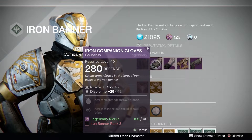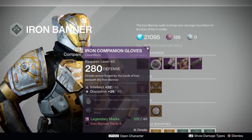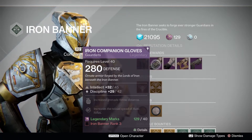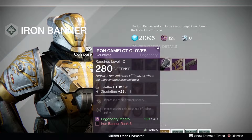There are also the normal gauntlets with 45 Intellect and 42 Discipline, which come with increased grenade throw distance and increased reload speed for auto rifles. These also cost 40 Legendary Marks and require Rank 3.